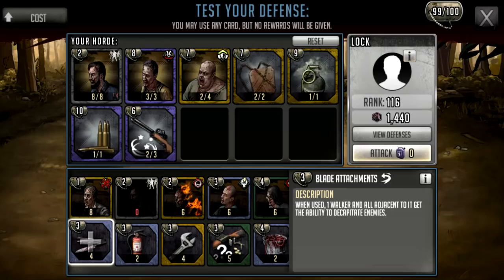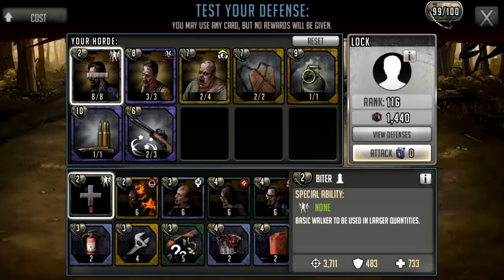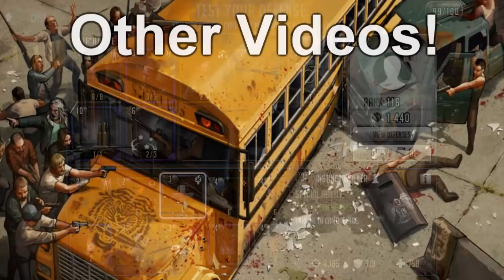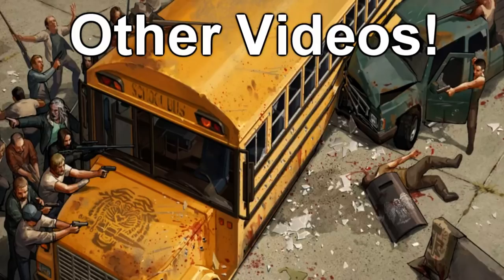Within legendary cards there are obviously much nicer options — there's a card called the Whisperer that is permanently in stealth for the first two turns and does a lot of damage. If you get one or two of those cards you can put them on the field and they can run to enemies and attack without any problem. You just need to put the decapitate card on it — blade detachments: when used, one walker and all adjacent to it get the ability to decapitate enemies. There is also an actual walker that decapitates and does AOE damage, so there are a lot of different strategies to explore.